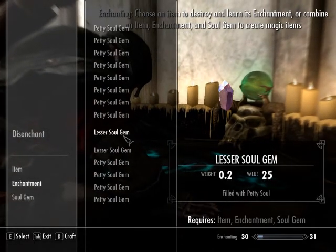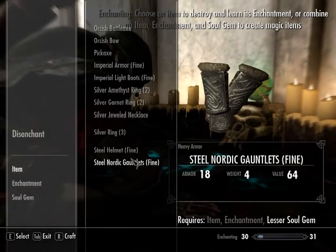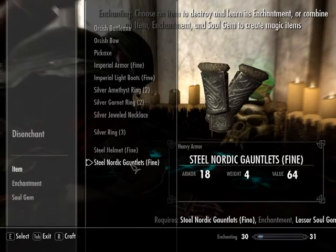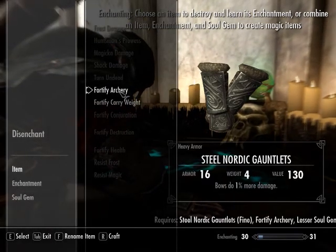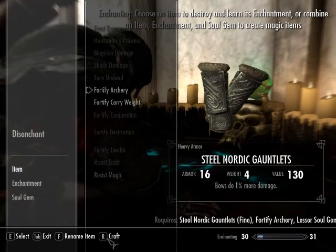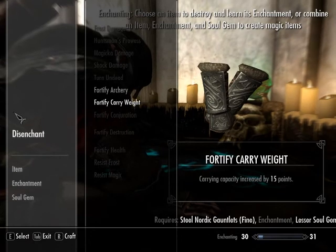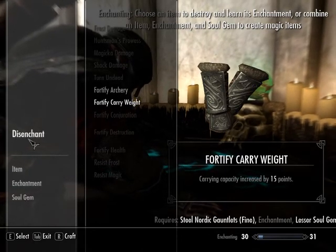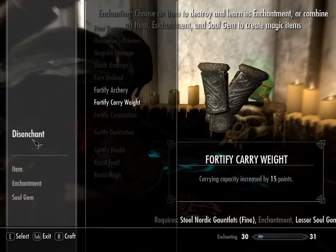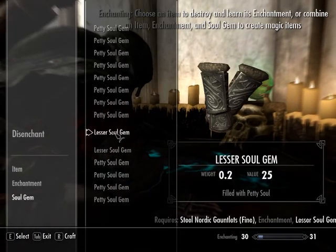I've got two lesser soul gems. I could put enchantments on gauntlets — carry weight too — but I think this is better than nothing. I may as well use that lesser stuff for rings. I should have made rings at the damn forge. That would have saved a lot of weight.